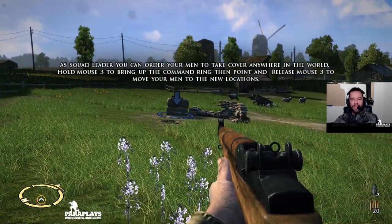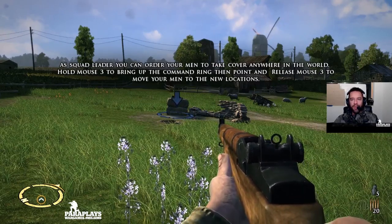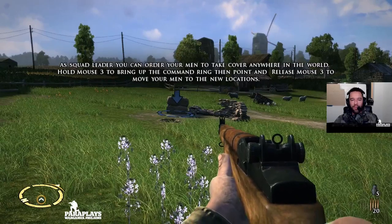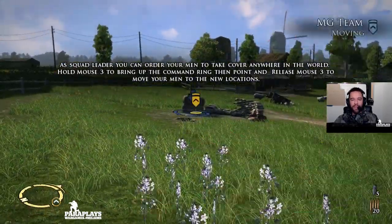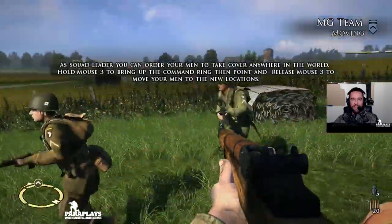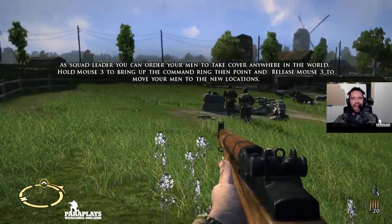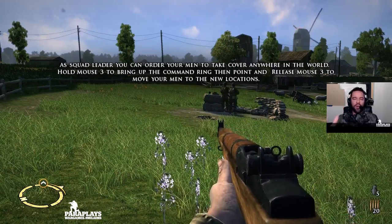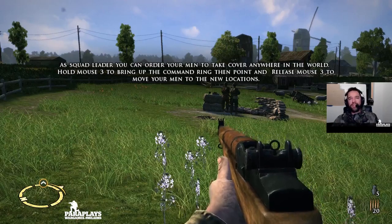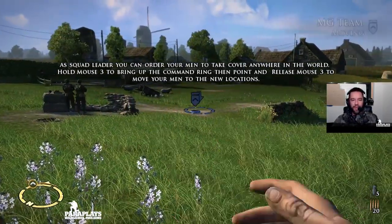As squad leader you can order your men to take cover anywhere in the world. Hold mouse 3 to bring up the command ring, then point and release the mouse and they will move. It's pretty much the same as the other one — we have this command wheel. The actual AI and the characters are a lot more intelligent in this game. They will actually call out targets, throw their own grenades, and get themselves into cover. Let's move them over there and set up the 30 cal.